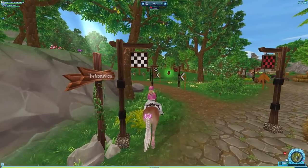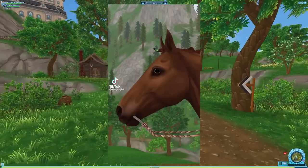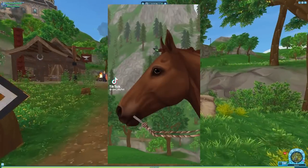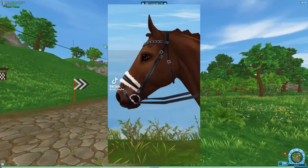Next we have this bridle that just connects at the mouth and doesn't go on the horse's face at all — it's just a mouth one. Nice, very nice.